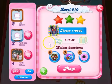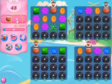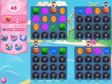Hi everyone, this is Leo421, here to help you solve the puzzle of level 610, where we have 45 moves to collect 4 ingredients, but we have the frog to help us.